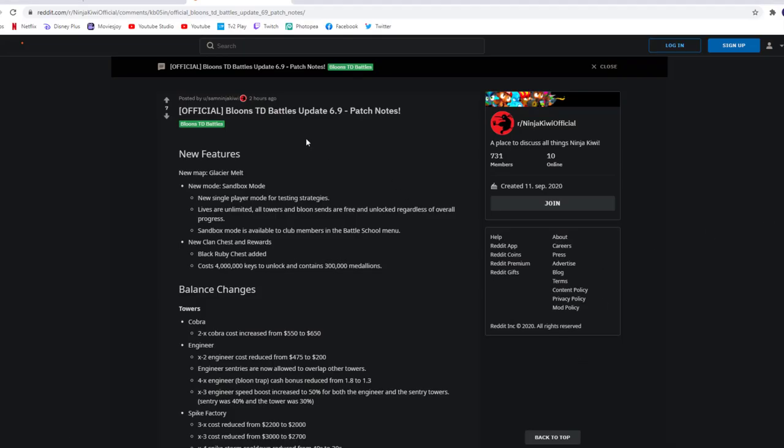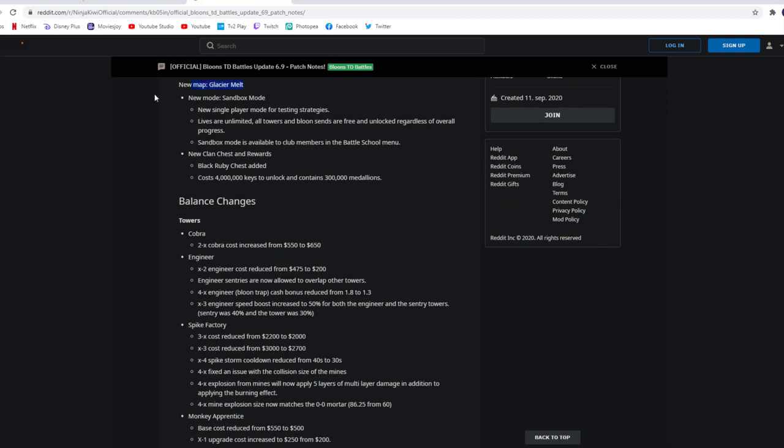Okay, so we're onto Reddit right now. Official Bloons TD Battles update 6.9 patch notes. New features: new map, Glacier Melt — that's a cool name. New mode: sandbox mode. New single player mode for testing strategies. Lives are unlimited. All towers and Bloons sends are free and unlocked regardless of overall progress. Sandbox mode is available to club members in the battle school menu. New black ruby chest added — costs 4 million keys to unlock and contains 300,000 medallions. So that's of course going to be a huge change for grinding, and a lot of people might want to grind for this.